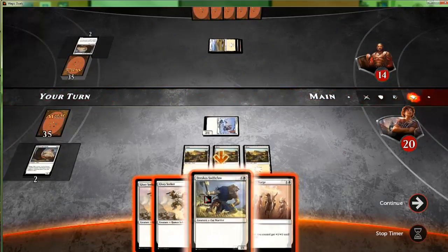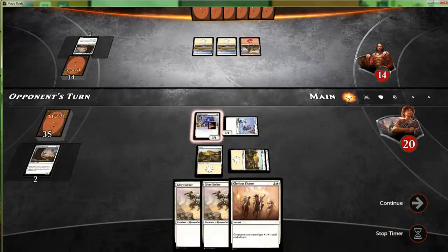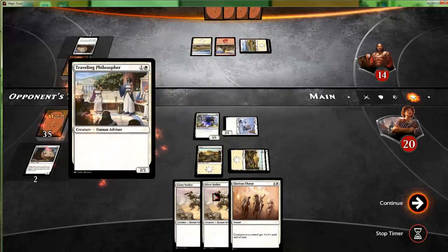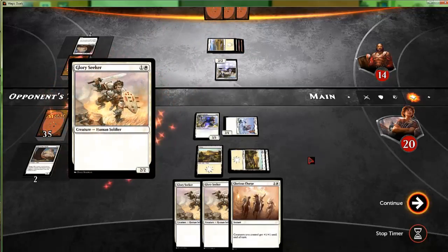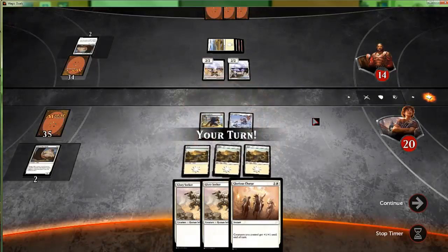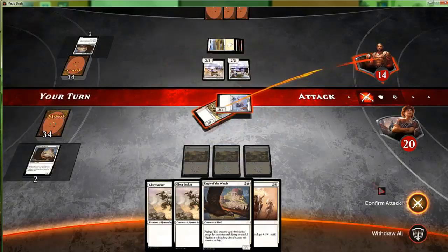Those guys are going to trade. Second main phase — it's telling us to play this guy, and I would agree, although Glory Seeker doesn't seem bad either. I don't know if they play something we can get over with a three-three. They could always just block the Leaf Vanguard too. There's no real way in my mind we get through this without our opponent trading both creatures off, but we just attack and tell our opponent we are not afraid.